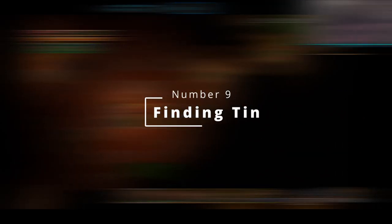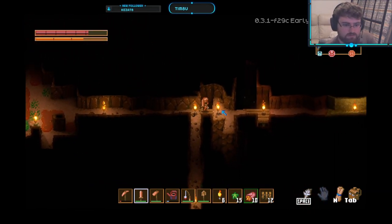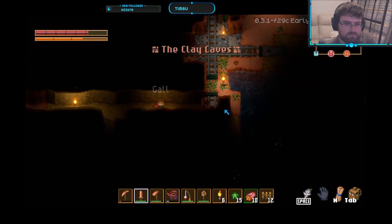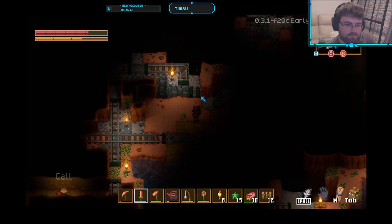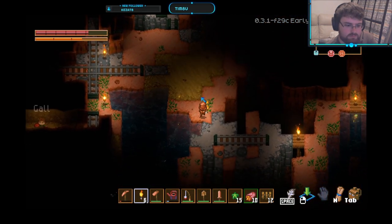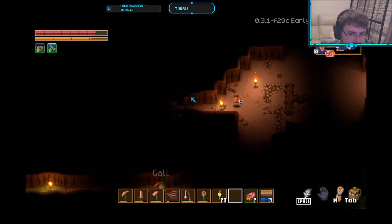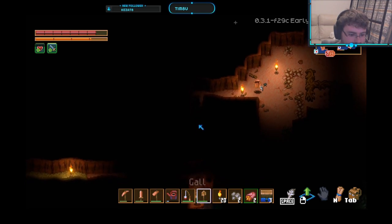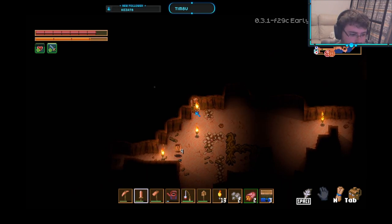Moving on to tip nine: finding tin. Tin can be found quite sparingly in the first biome. The next biome is known as the clay caves and can be found to the east of the starting biome. In the clay caves, tin will be found significantly more frequently as natural generation in the walls is increased compared to the starting zone. The amount of tin generation seems to be on par with the amount of copper in the starting zone. As we can see above, there are two small veins within the same screen space of each other.